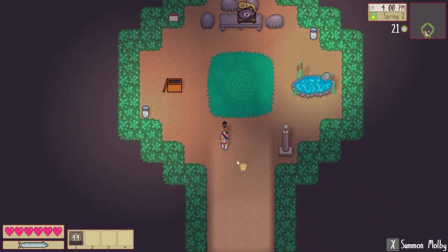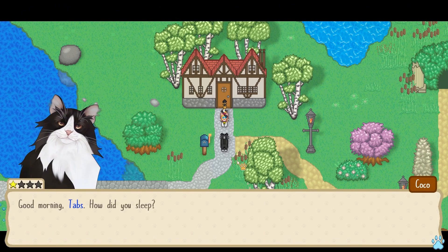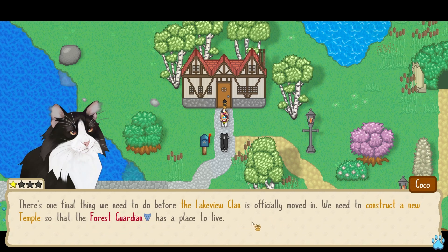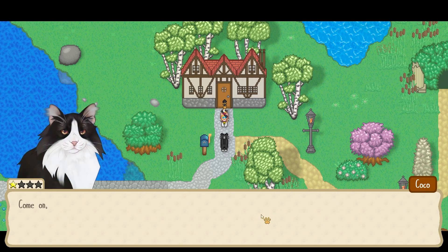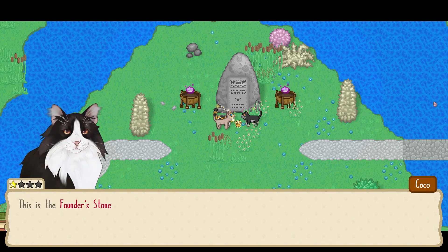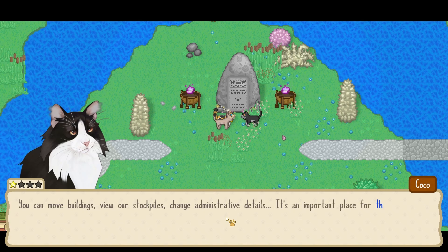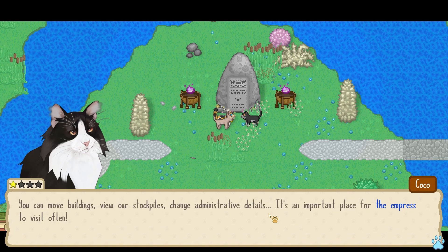Let's go outside. Spring. Good morning Tabs, how did you sleep? 'There's one final thing we need to do before the Lakeview Clan is officially moved in. We need to construct a new temple so that the forest guardian has a place to live. Without the forest guardian, we wouldn't be able to guide and protect from the harsh wilderness around us.' It's an important place for the empress to visit often.